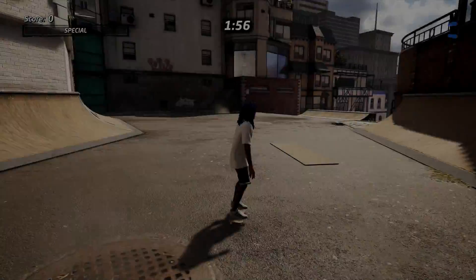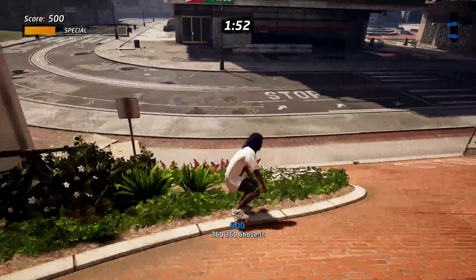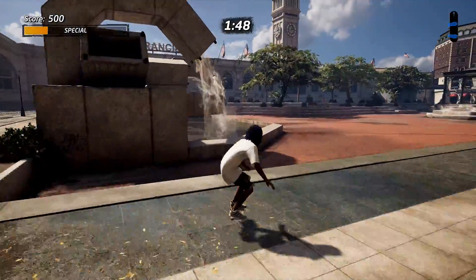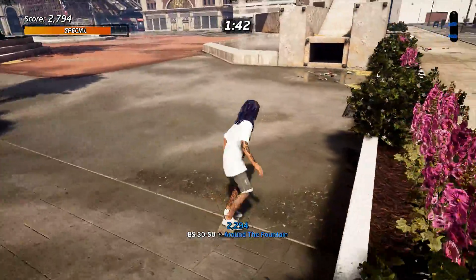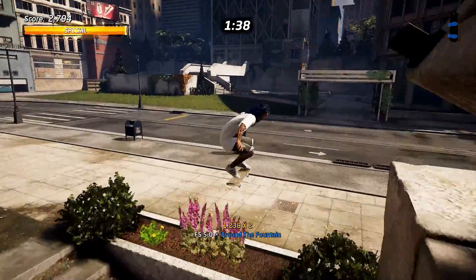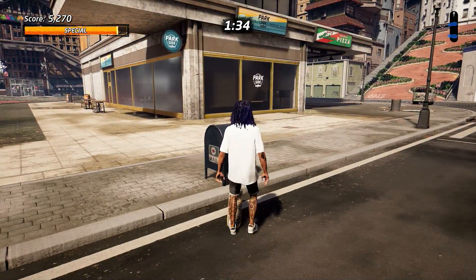Okay, one more — 50-50 around the fountain. This took me a long time to do, I was pushing all the angles. In the end it is down-right, not straight down-right — so it's down-right and then grind. I'll do it right here and you can see: look at the board, it's slightly angled, it's not a 50-50 but it's a 50, pretty much half of it. One... done.